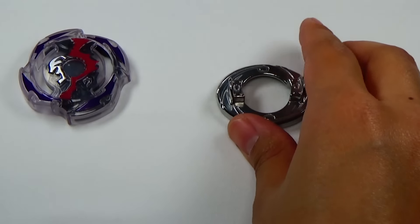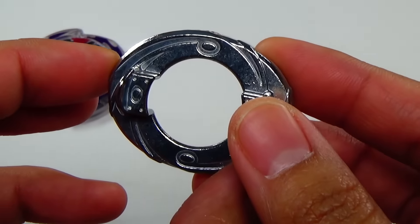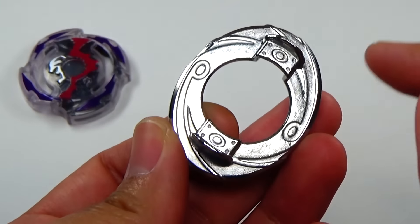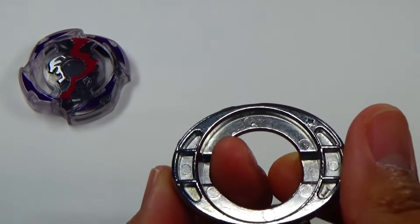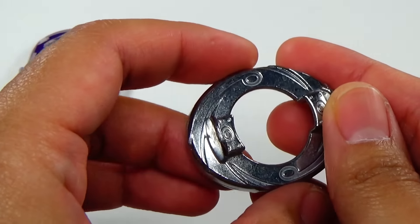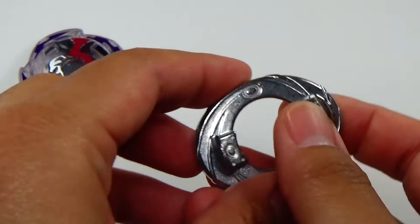That is Doom Sizer. Next up we have the Forge Disc — this one is named D13, also known as Oval. 'O' for oval and for its obvious shape. You got a lot of the weight on the outside here. It kind of reminds me of Flash Sagittario if you put it in attack mode.